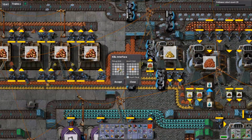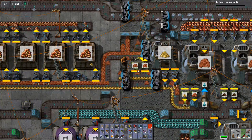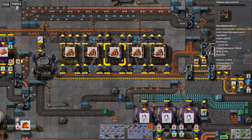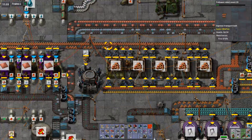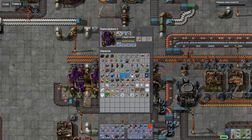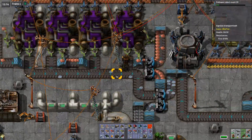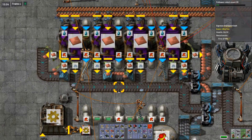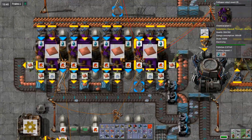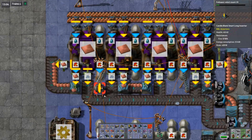Let's do a second one right here, insert into that splitter. Any excess copper dust will go over here into these guys. I also upgraded this one to assembly machine 3 to produce it faster. These guys could also use upgrades but they need faster output inserters - there's no room for multiple inserters on that one. I'll use long ones, or maybe candle ones.